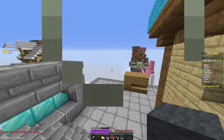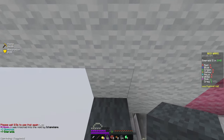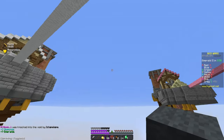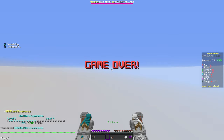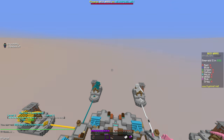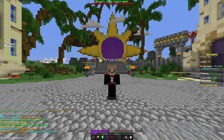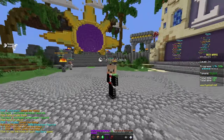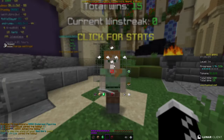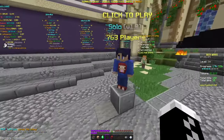We got the emeralds and there were seven — that's really good. We lost our win streak! We fell bridging — just a one block gap. We had like an 11 win streak too, but it's okay, we still have a 12 FKDR. That's such a bummer.